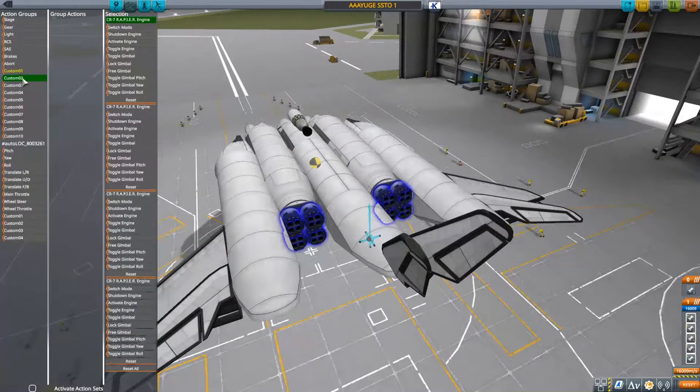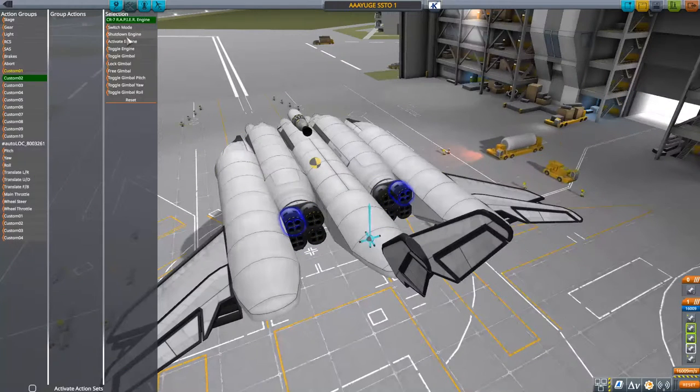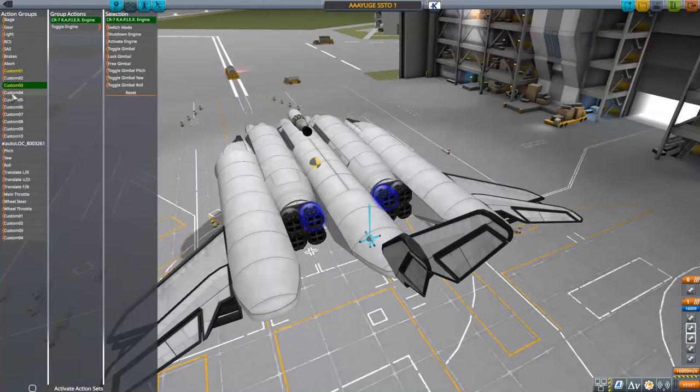And then eventually I start shutting off some of them. So on two I want to just grab these ones - toggle. Then for three, I'll grab these ones - toggle. Four, I'll grab these ones and toggle. Five, I'll grab these ones and toggle.